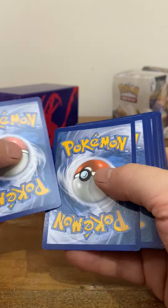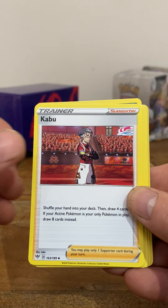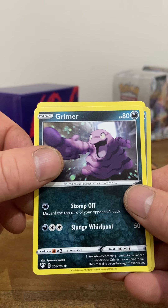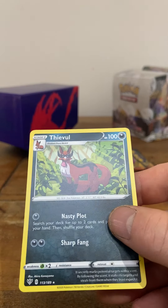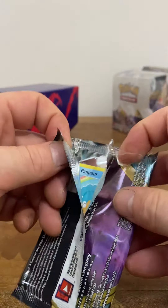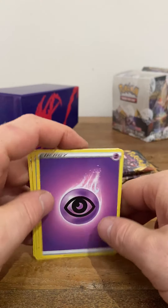But you never know what is hidden in the Pokémon universe. Energy cards — boo. There we go — this is a little holograph there. Just a hologram in this one, nothing really special.